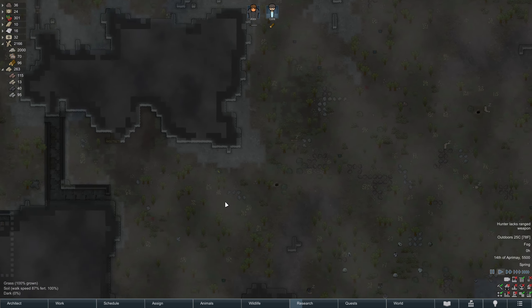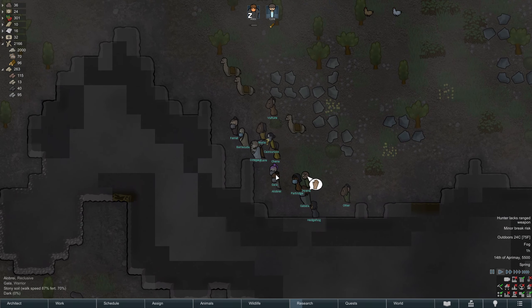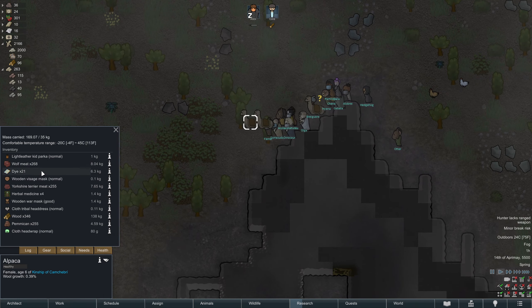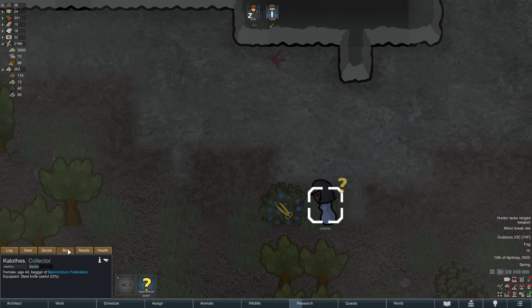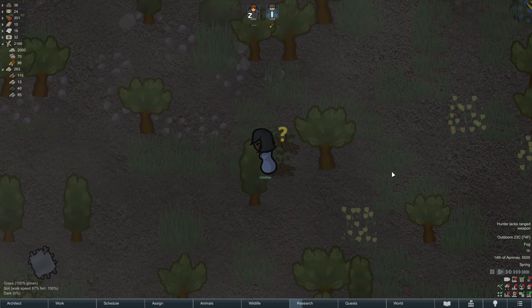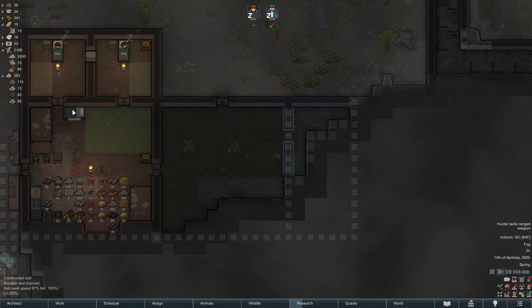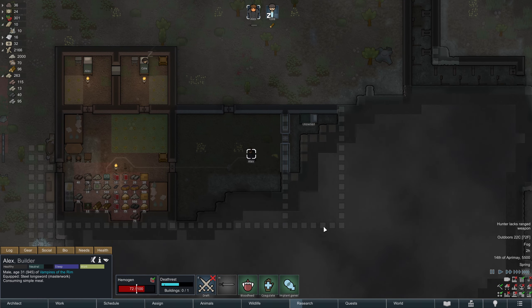A caravan, it's a tribals' caravan! What do they have? Some cloth, silver, thrumbo fur — nice, where did they get that? And some dye. Basically nothing we need. But Calothes, I understand you desperately need five herbal medicine, however I have a problem. We only have 36 blood. Unfortunately you're gonna get stuck in here. Alex, do you mind doing this real quick?